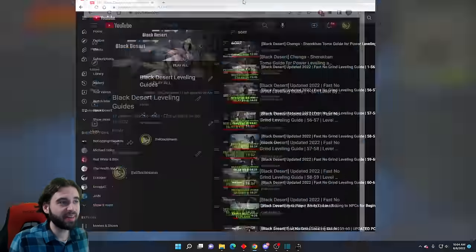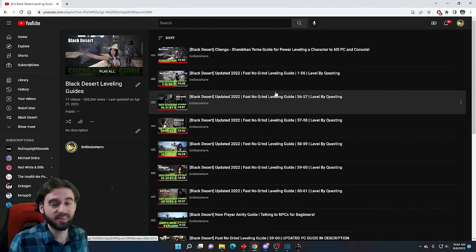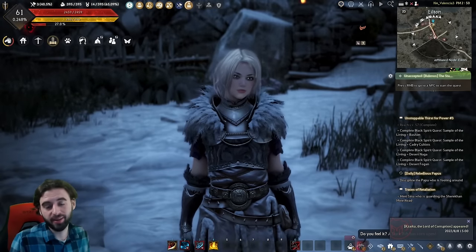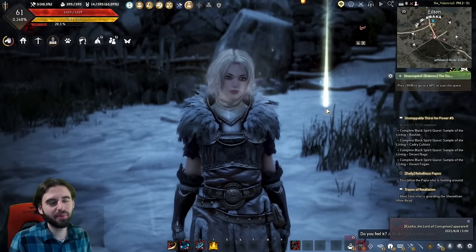If you're not level 60 yet, I have a leveling guide series that takes you all the way from level 1 to 61 in about 11 hours — I just did it on stream this weekend. You should totally check that out; it's linked in the description below. But once we have those two easy Tuvala upgrades out of the way, it's time to get a little more serious and start farming some materials.